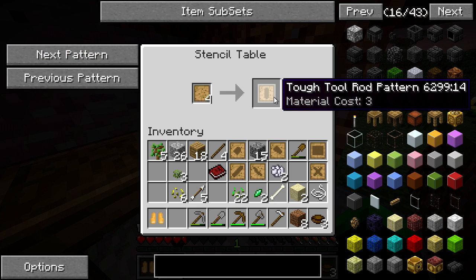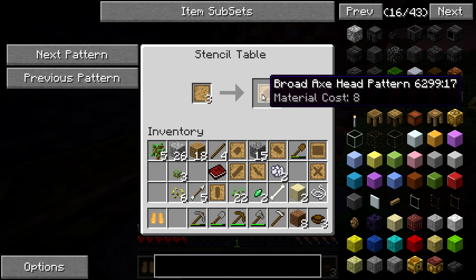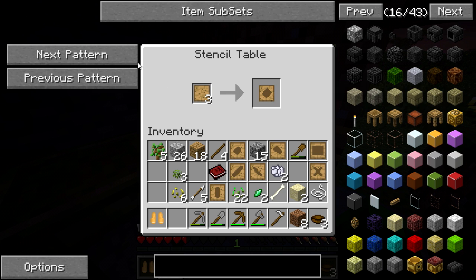Now I have to drill my chisel, tough tool rod, and tough binding. I don't know what these are anymore — broad axe head pattern, scythe — oh there's many cool stuff I didn't know about. Broad shovel.